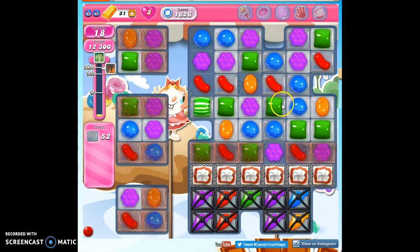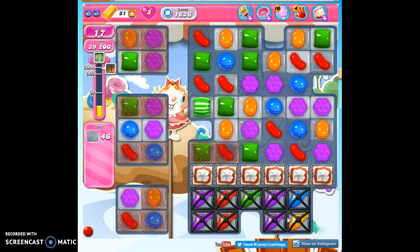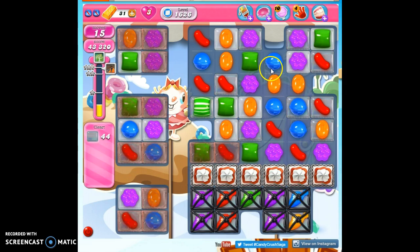We do have an excellent way to make a ranged attack, and that's by sending out the fishies. I love the fishies — they're so helpful in cleaning up for us, so that anything we can't reach, we can send them out after.